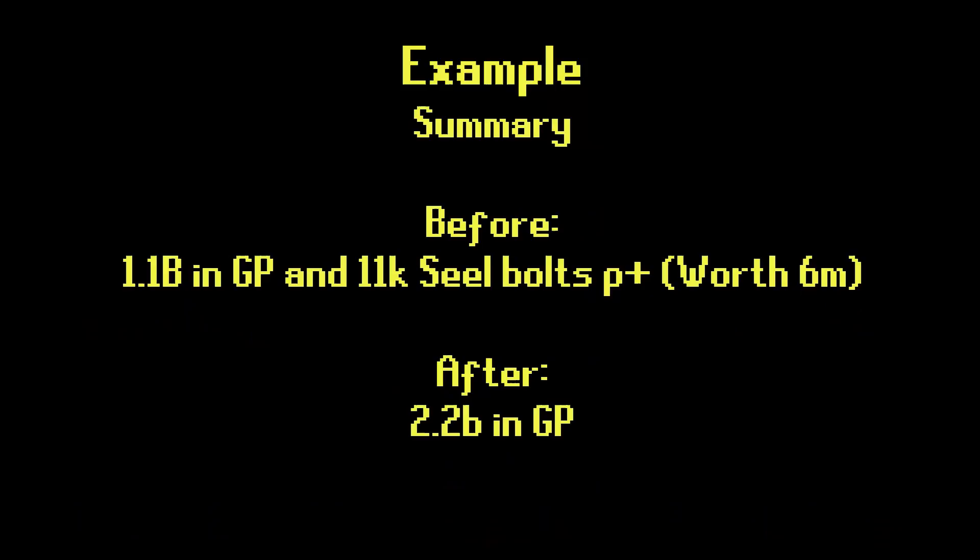To summarize the example so everybody can understand the outcome: before, there were 1.1 billion in GP and 11k steel bolts P+ in the game. But after the rollback, this turned into 2.2 billion GP because the server did not synchronize with account B correctly — the trade never happened on one side but happened on the other. So you created money out of nothing, or to put it better, you turned 6 mil worth into 1.1 billion worth.